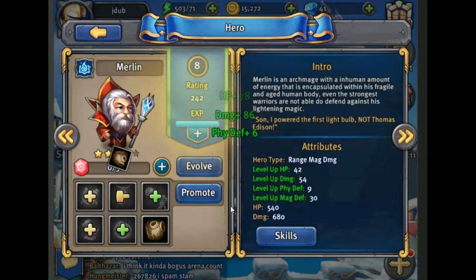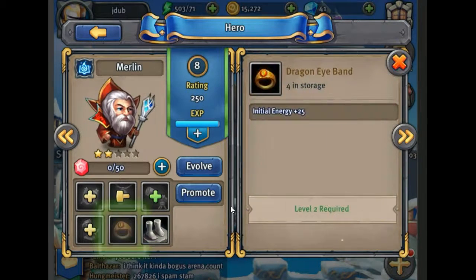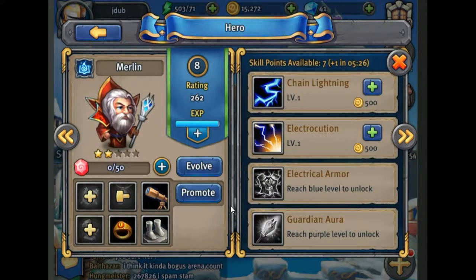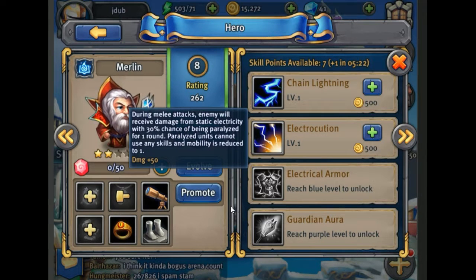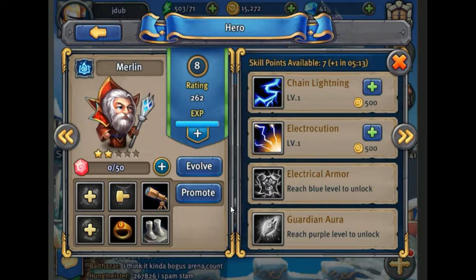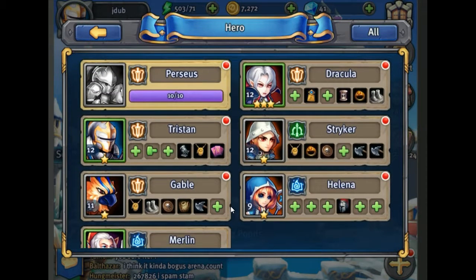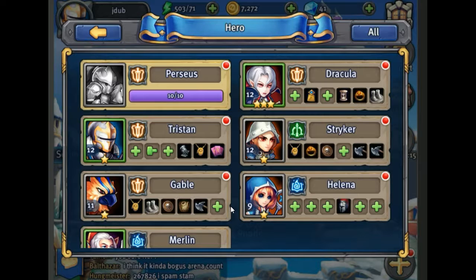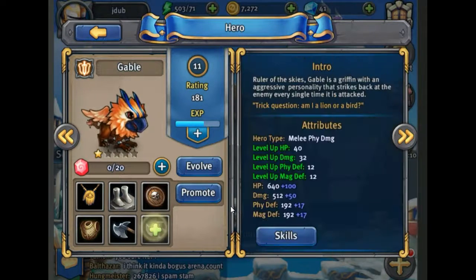Equip all, promote him up. Once you get a two-star or three-star hero you want to start focusing on leveling them up because they're going to be a lot stronger than the basic heroes you started with. His new passive skill: during melee attacks, the enemy will receive damage from static electricity with a 30% chance of being paralyzed for one round. We have seven skill points — let's put some into chain lightning and the rest into electrocution. We'll swap out the paladin for Merlin on our squad.